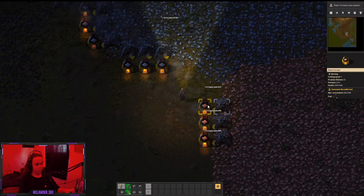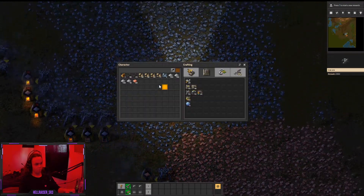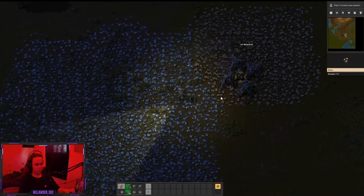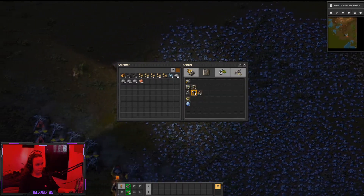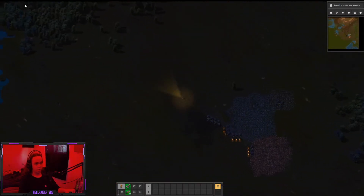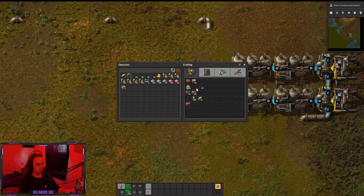The next thing I'm gonna go for is electricity. Now that I've got a steady flow of copper, iron, and stone, I'm gonna start getting some power. I can see on the map the closest water is right here — but why do I not have any power?